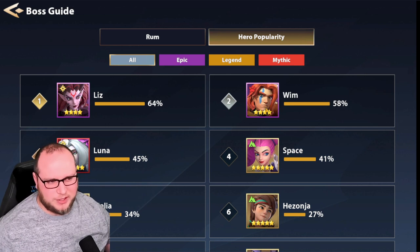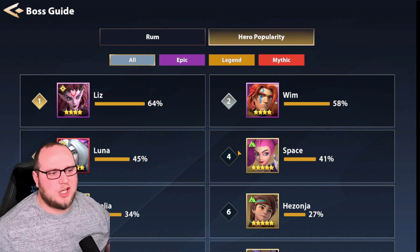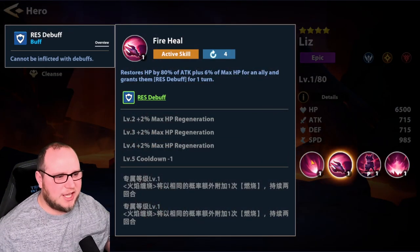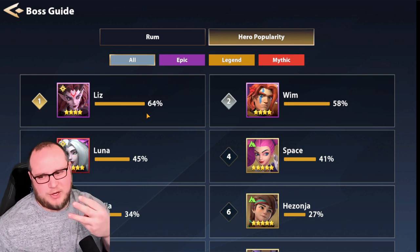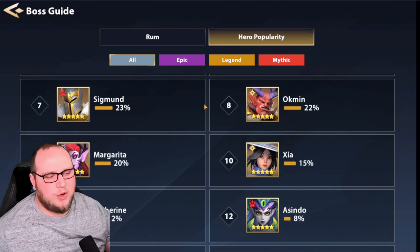These are all basic freebies, I would call them. I wouldn't guarantee Wim as a freebie, or Liz technically, but chances are by the time you're at this point, you've acquired one. So what this tells me is the top four champions here include a turn meter manipulator, a shielder support unit, a healer, and also a damage unit. When we talk about what Liz can do, she's damage and she's HP burning, which is huge. HP burn itself is very, very popular and does a lot of damage.